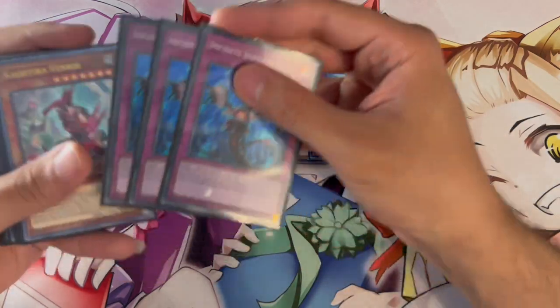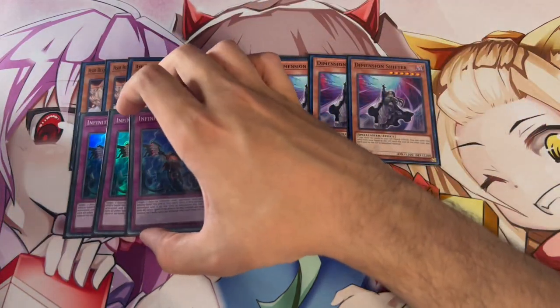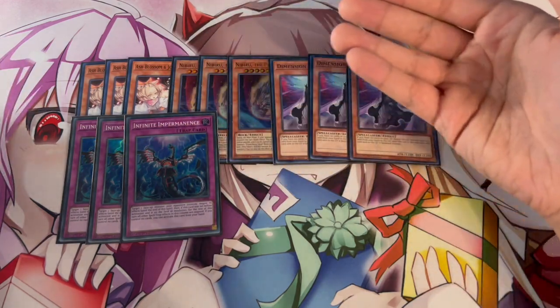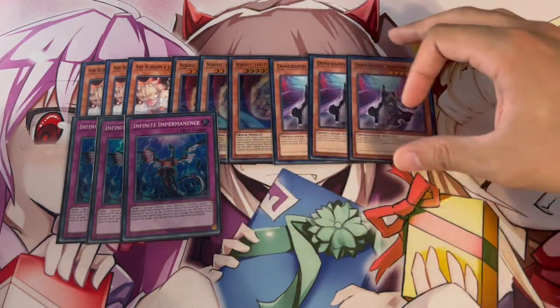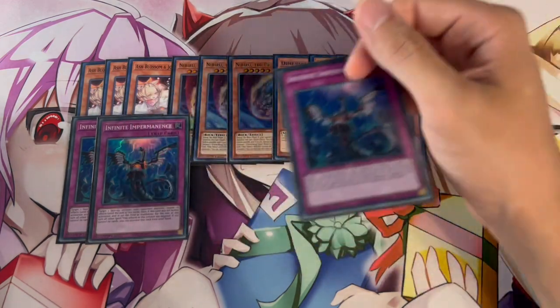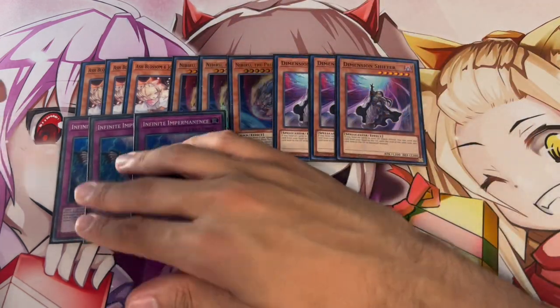A card that's both a hand trap and a board breaker is three Imperm. Imperm is really good here — going first you can set it, going second you can use it as a hand trap, or if you draw it as your sixth card you can wait and use it as a negate, which is really powerful.